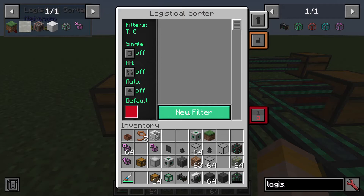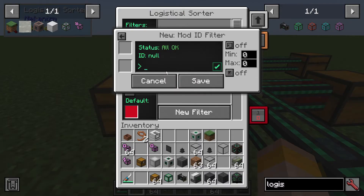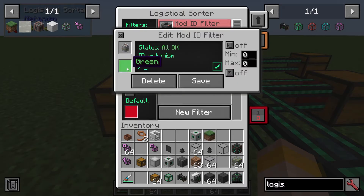Let's add a new filter and see it in action. How do I want to filter it? Item stack? Mod ID? Let's say it's Mekanism — anything from Mekanism will then go down the dark red route if I set it there. You can change the color on the left side of the filter.